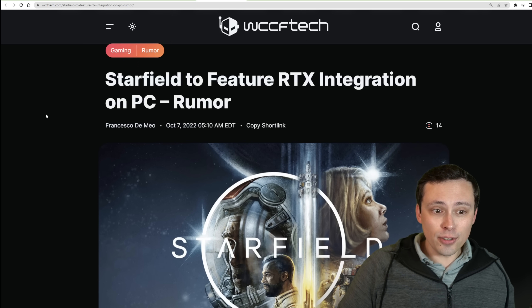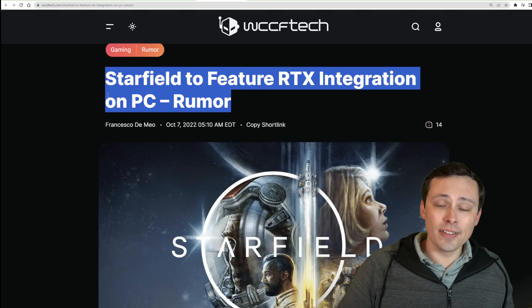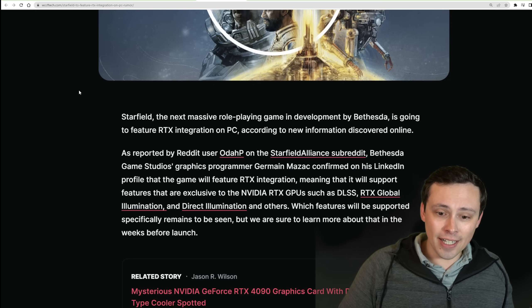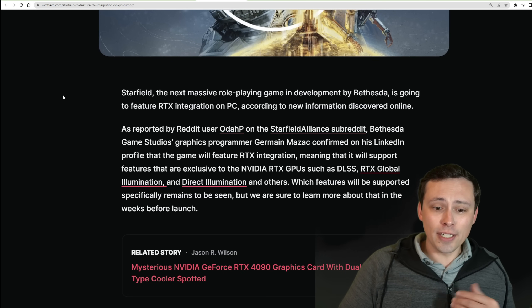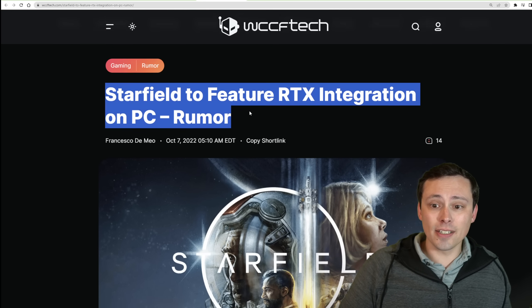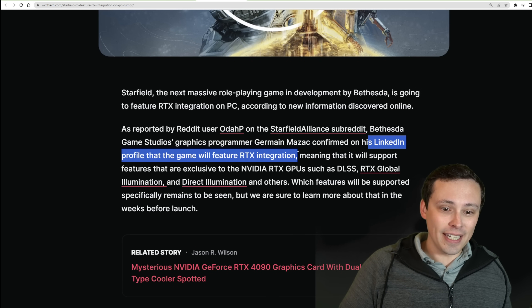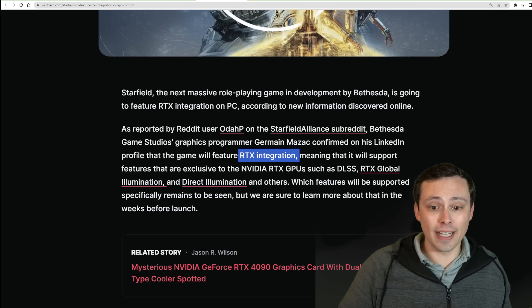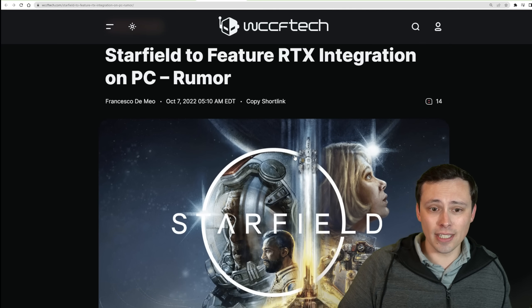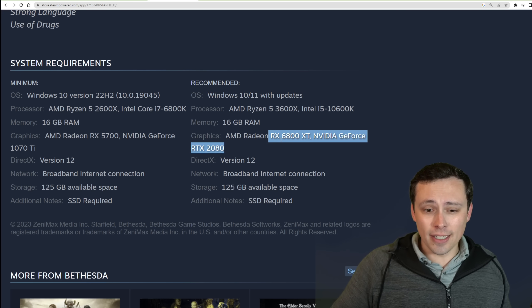Way back on October 7th, 2022, there was an article talking about Starfield featuring RTX integration on PC, but just as a rumor. I scoured all the latest information and could not find any confirmation of ray tracing technology in this game. All I can say is there were rumors based on a LinkedIn profile from one of the game developers mentioning RTX integration, but not specifying what that means — is it just DLSS, or actual ray tracing? That's my thought on why they might be pairing a 6800 XT with the 2080.